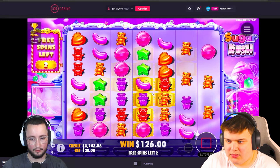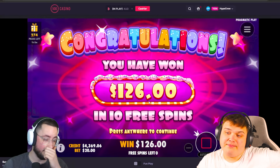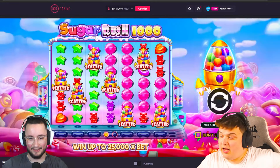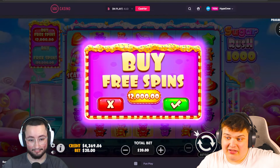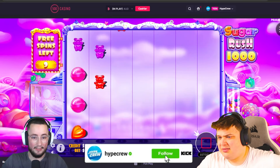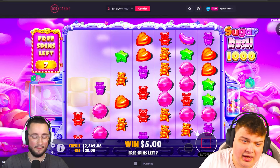Oh my days — they nerfed original Sugar Rush! Oh my god, this is a horrible start. Sugar Rush 1000 wins the second round. I am speechless. That is six already — three buys of 2k each, around 6k that we put in, we got back like 400 if that. I don't think that is how RTP is meant to work.